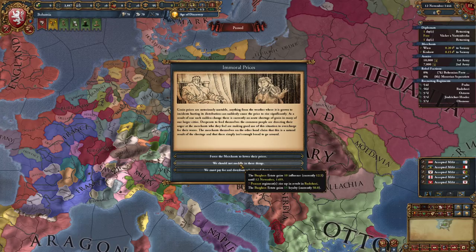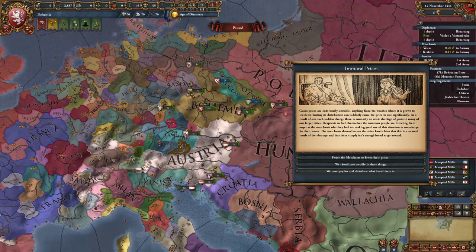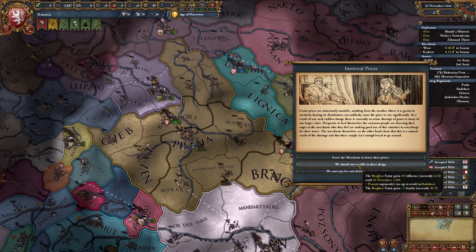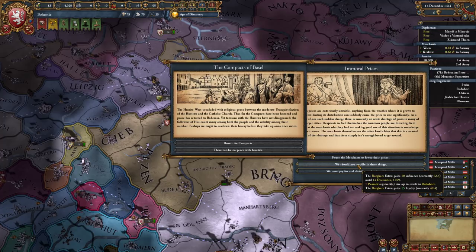Immoral prices. I don't want to lose any money. I wouldn't mind putting down this peasant revolt though. Let's grab a general real fast - 0, 2, 2, 0. Okay, let's put some troops in there and take care of that. I am hoping we don't go to war.